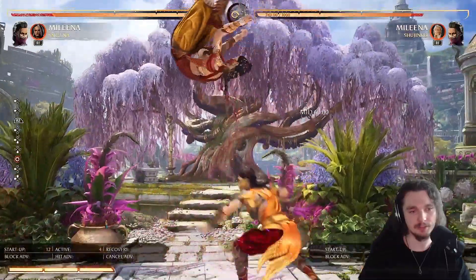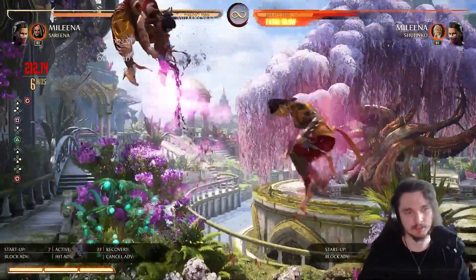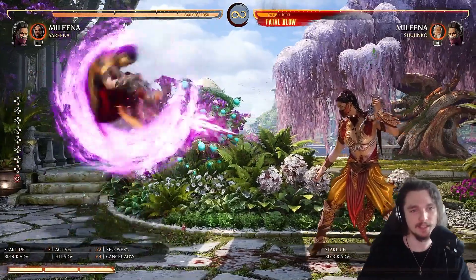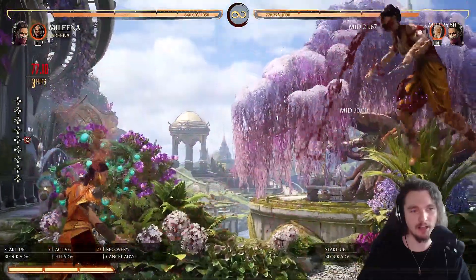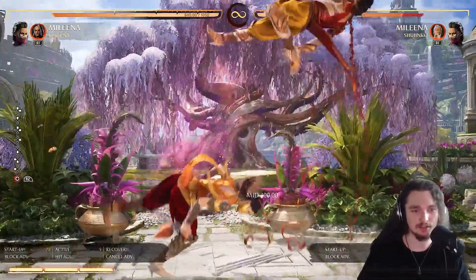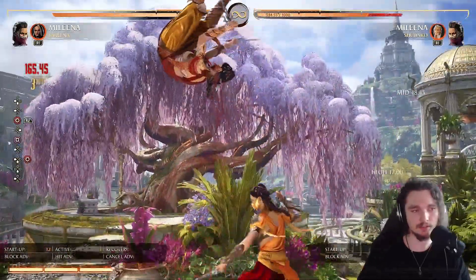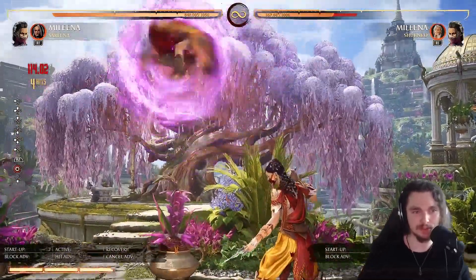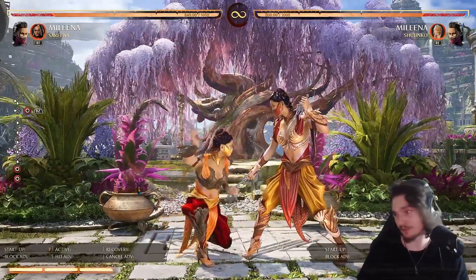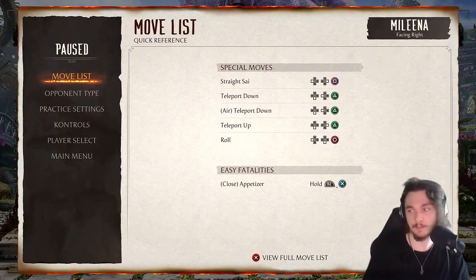She has a ball roll — the launch is done and you can get a free meterless combo. You can also do the ball roll in the air, which is a cool move that extends combos. If you press down-down you can cancel it, and when you amplify it she just goes super fast — she turns into Sonic basically. However, the amplified version has a recovery of 42 frames, which is way too long. It's really, really not that great.